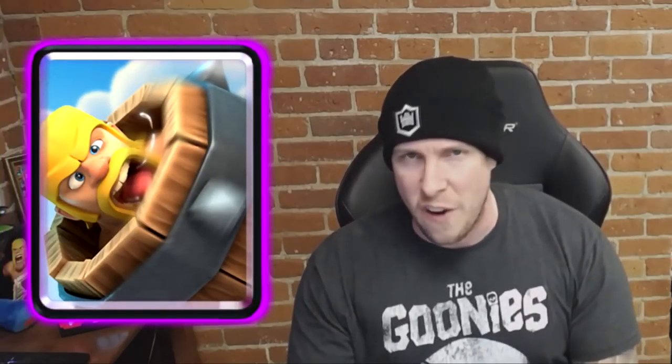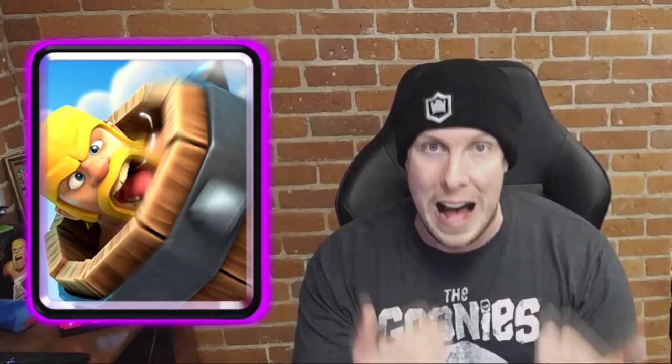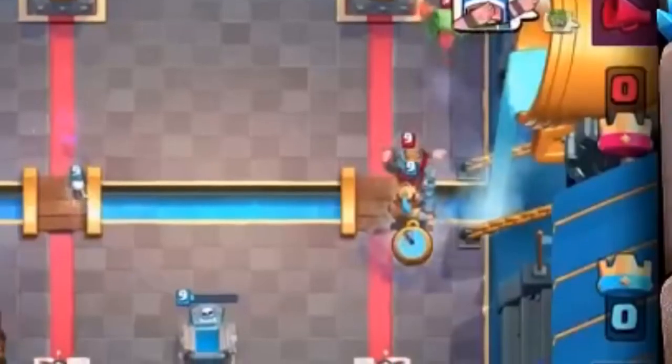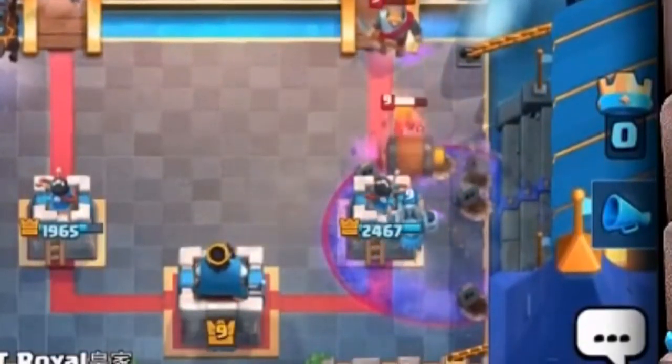That's why Battle Ram is card number two on my nerf list. Now the next card, in a vacuum, is okay — it's the Barbarian Barrel. I do feel like the use rates on this spell are just incredibly too high. It is boxing out cards. It has double the use rate at tournament level standard compared to the Log — double as popular as the Log, and like a hundred times more popular than the Giant Snowball. I really think the Barbarian Barrel needs a little bit of a haircut to the stats. Maybe the speed was moved a little bit faster on one of those buffs — just undo one of the buffs and hopefully it will still remain viable without boxing out cards like the Log as much as it currently is. That concludes our nerf list.